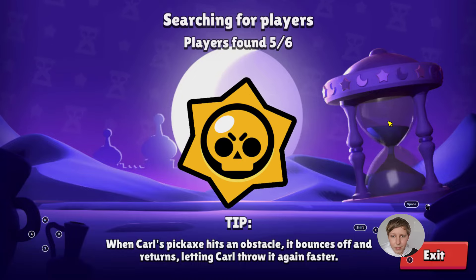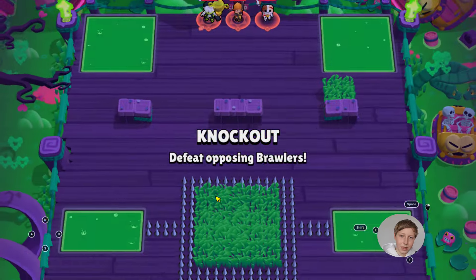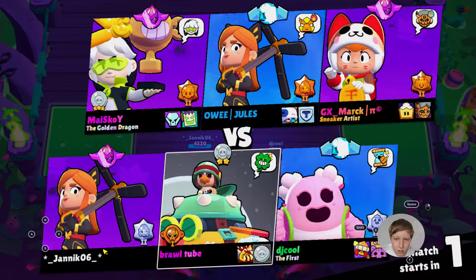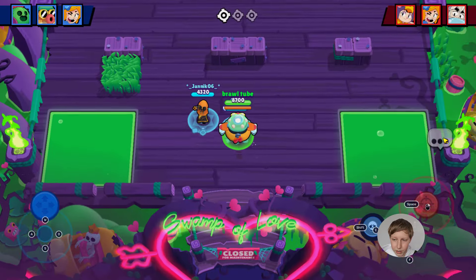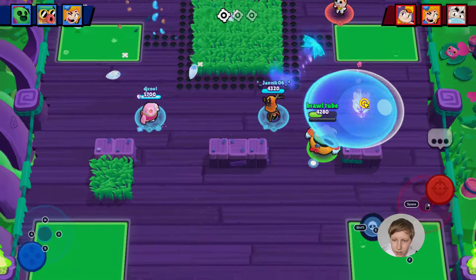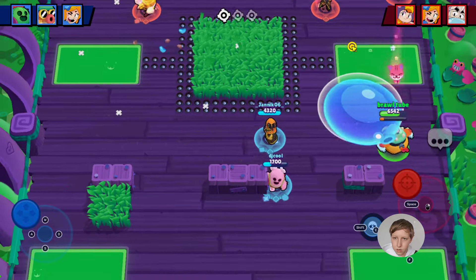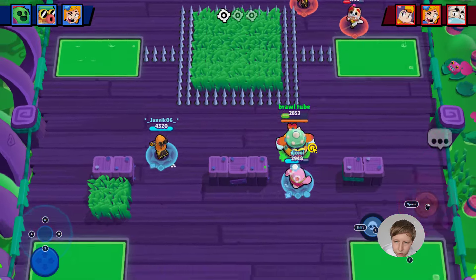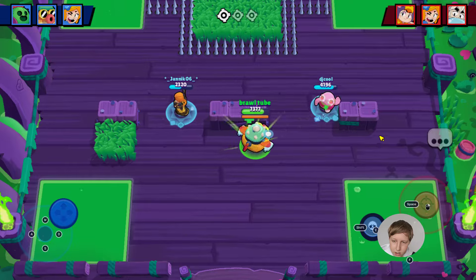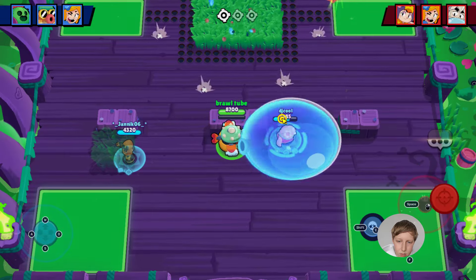Hank didn't do a great job this video but I also had to shield the ball better. I think we have a chance — it's a Piper. I really like the Mariposa Piper skin, it's so great. By the way, leave in the comments what your favorite brawler skin is! There are no walls in this game mode so I have to retreat fast. Right here I can't do much — they have to come up against us, then I can blow my bubble.